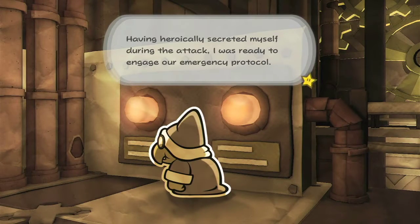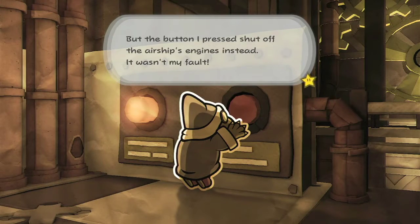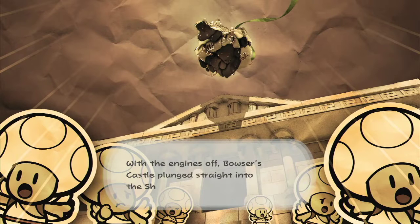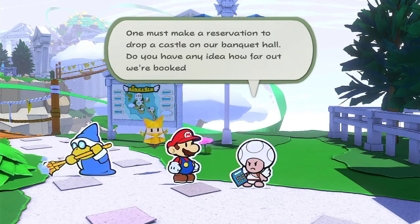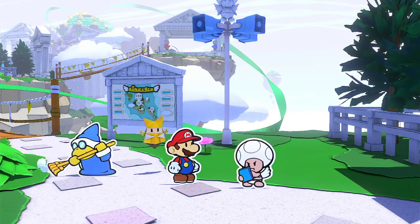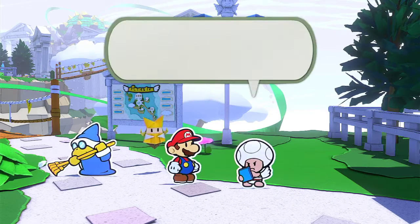Having heroically secured myself during the attack, I was ready to engage the emergency protocol. But the button I pressed shot off the airship's engines instead. It wasn't my fault — I just pressed the wrong button. With the engines off, Bowser's Castle plunged straight into the Shangri-Spa campus. Right into our banquet hall. One must make a revelation to drop a castle on a banquet hall. Do you have any idea how far out we're booked? I have no choice but to charge a late fee, an early fee, an on-time fee, a cancellation fee, and an appearance fee.